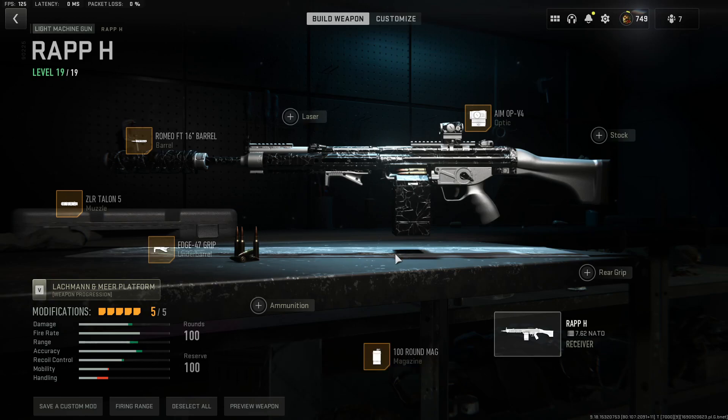The first method to unlock the rat page is to jump into DMZ with either your mate or on your own. If you jump in with your mate, get them to have the rat page equipped. Then get them to drop it, you pick it up, head to an exfil site, and exfil with the weapon. This is going to unlock the rat page for you.